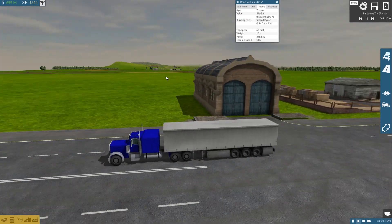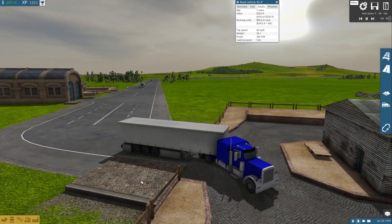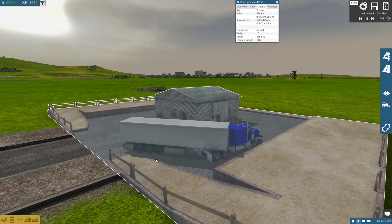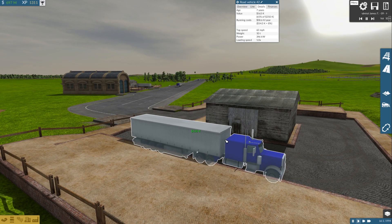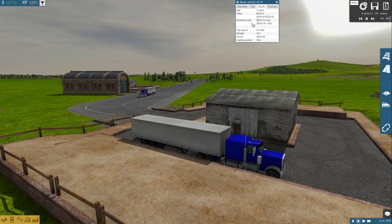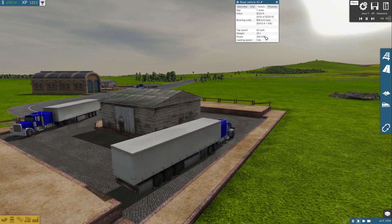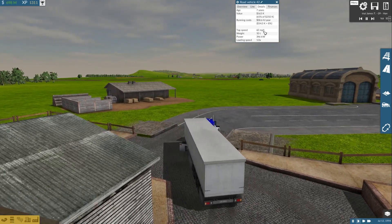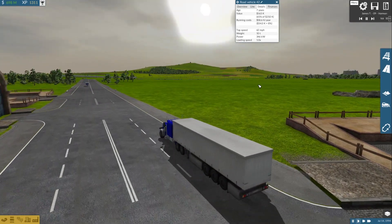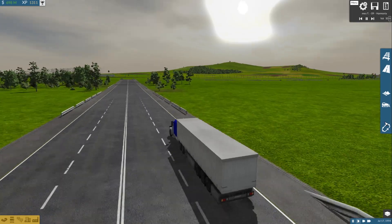The Peterbilt — the one Optimus Prime from Transformers is based on — has wheels that don't spin and they're actually quite short, probably should be scaled up to about 1.5 times their current size to fit properly. They cost 250k each, running cost of 54k, top speed of 62 miles per hour, weigh 10 tons, 346 kilowatts of power, and have a standard 1x loading speed.